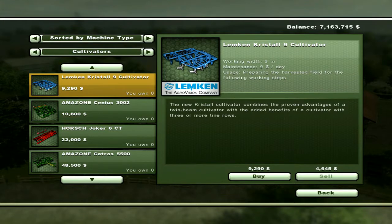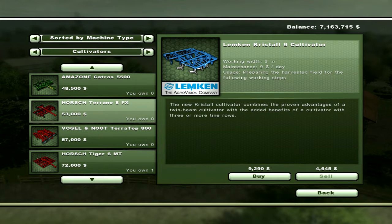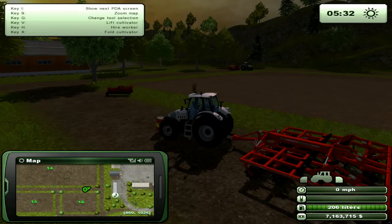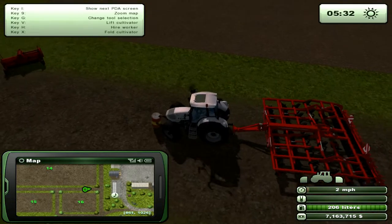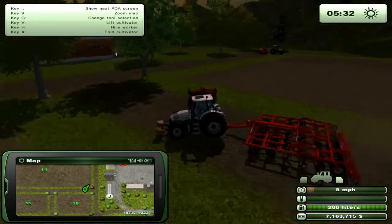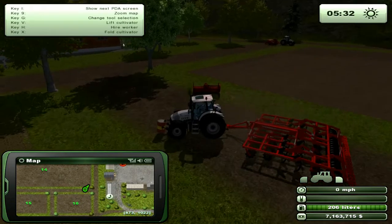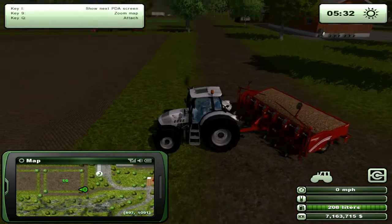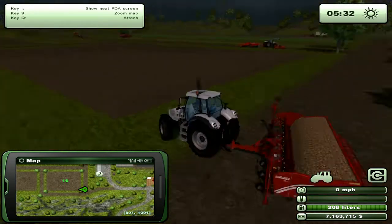So if you look in your store, the cultivators are any one of these pieces of machinery. There are advantages to having some over others. Some of them I don't like — like these ones here that actually turn, because sometimes it causes issues. You also can't load them on the front, although you can end up loading the sprayer on the front. So, actually, that kind of brings me to my next point of spraying.